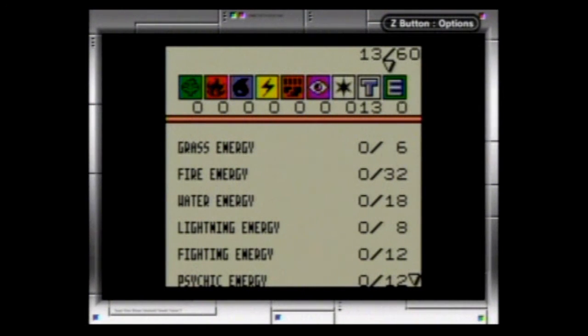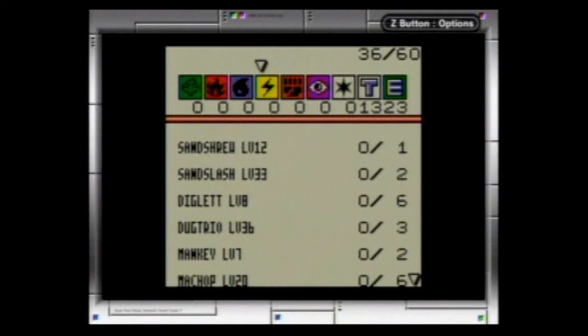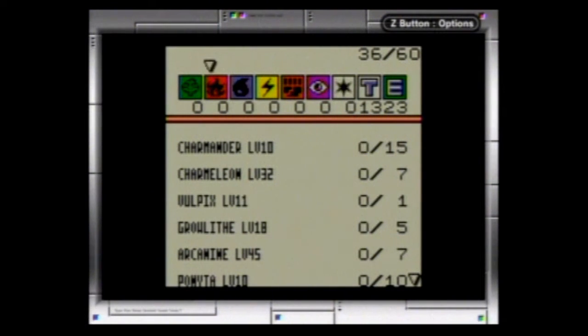First of all, energies are very important. I always put as many double colorless energies as I possibly can, and then I supplement with the rest of the energy. I always go with 23 energy cards. It seems like a lot, but it's always a good balance for me. I never seem to run out of Pokemon or energy cards, so that works the best for me.